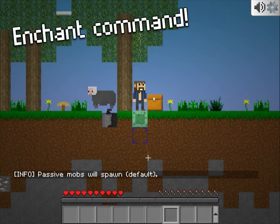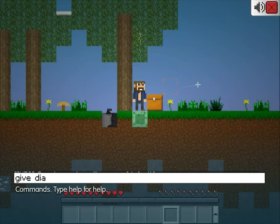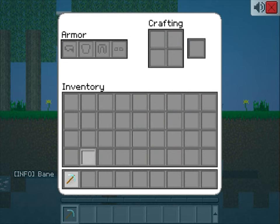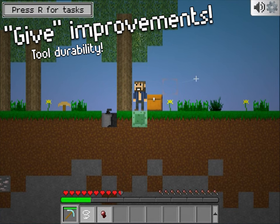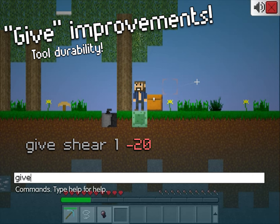The enchant command was also added. It allows you to add enchantments to the item that you're holding. For example, I can give myself a diamond pickaxe and then use the enchant command to give it Bane of Arthropods. Speaking of the give command, it was made super powerful in this update. Now you can specify the damage value of tools, where positive numbers are how much damage it took, and negative numbers are how many uses it has left.